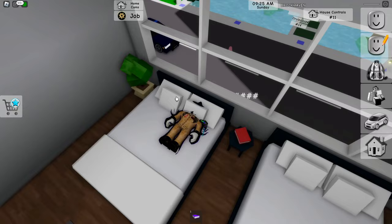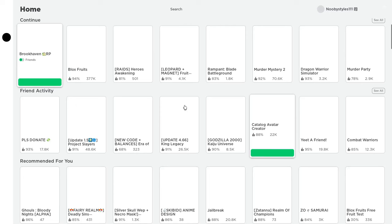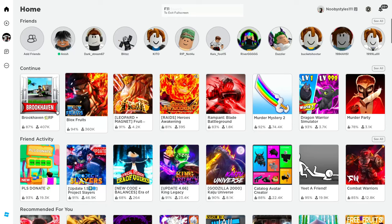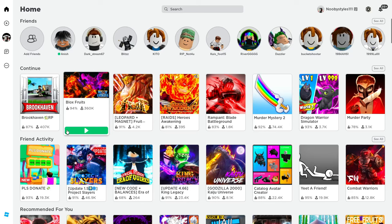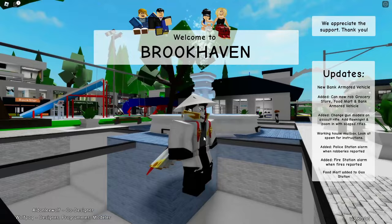After you respawn, wait until you respawn again. Then all you guys can do is just leave the game. Now after you leave, click on Brookhaven again and basically go into the game.